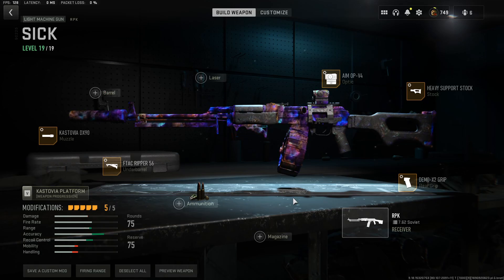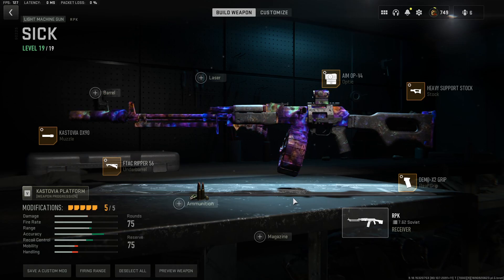Alternatively, if you're on your own, you can go around finding the RPK. Once you've found the RPK, head to an exfil site and exfil. This is going to be a harder method because you're going to have enemy players trying to take you down and trying to exfil as well.